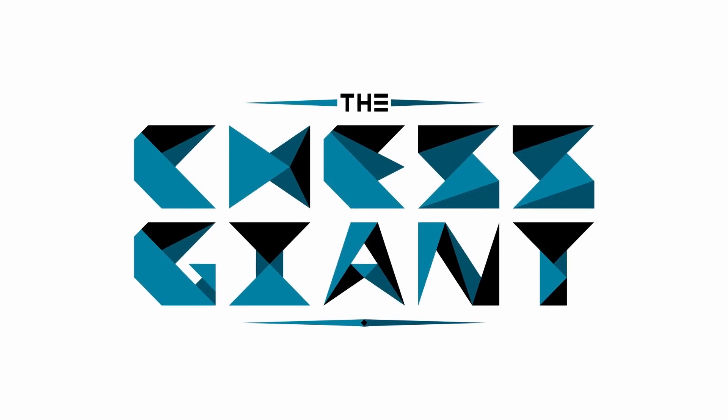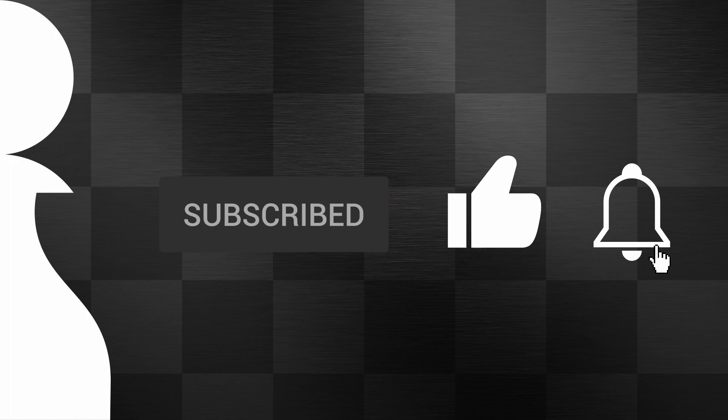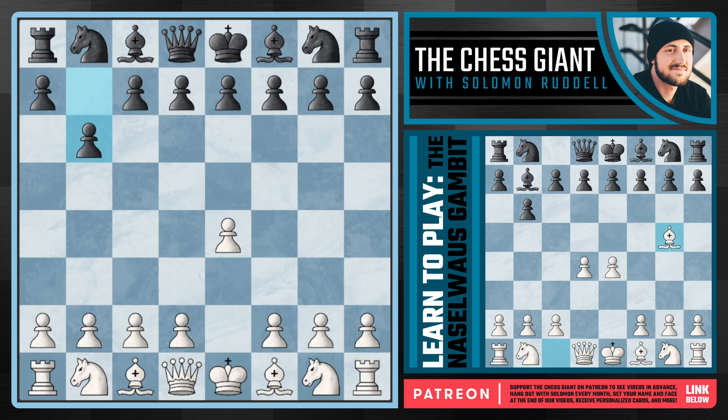What's up guys, welcome to the Chess Giant. This is Solomon Ordone, and in today's video we cover potentially one of the most underrated and unknown opening options out there for white with the Nozzlewast Gambit. Shout out to my guy Andre for recommending it, and it's really for you E4 players trying to find a response against the move B6 with the Owen's Defense.